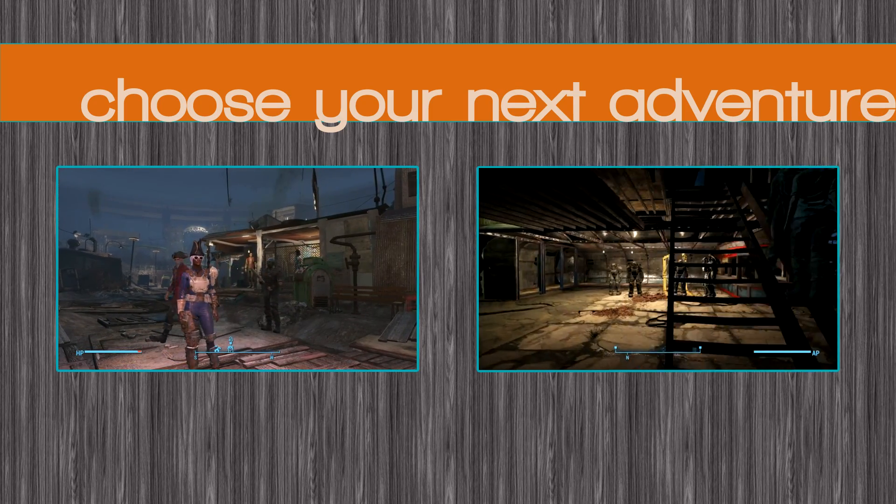I'll cover this area in more detail in another video, but it's worth mentioning there's a bobblehead here too if you want that. If you don't want to know where it is, skip ahead now. If you do, it's here on the front of this car — in the pit, next to the unarmed bobblehead. Don't miss that.